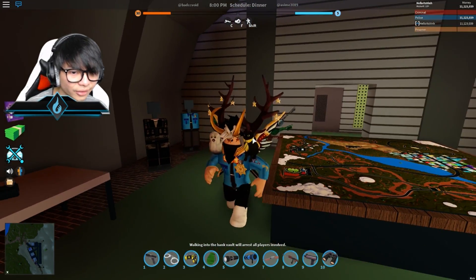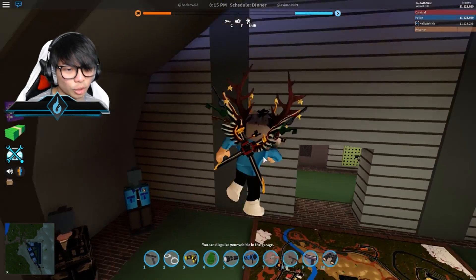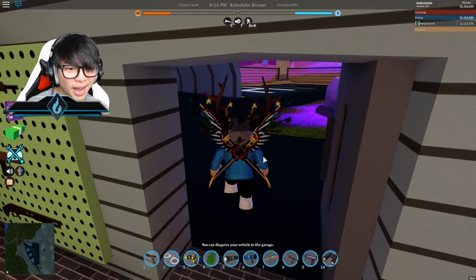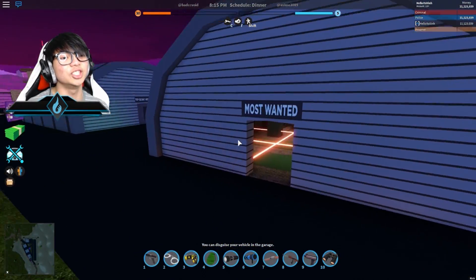You guys can actually get a cop outfit here. If you have a squad outfit, you can swap to that as well - it's about 300 Robux though, so I didn't buy it. Next room - this room right here is so hard to actually get inside.